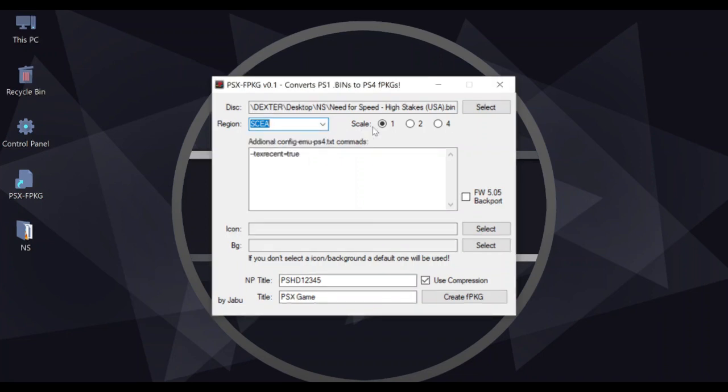For scale, we have three scaling resolution presets: the first mode is 1280x720, the second is 1920x1080, and the third is 3840x2160. I'll leave it at the default first mode, which is 1280x720. If your jailbroken PS4 system software is 5.25 — which in my case it is — you need to check this box to port it back to your system software. Otherwise you don't need it.